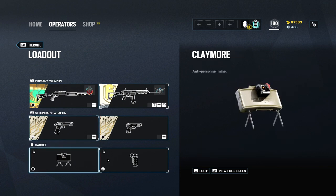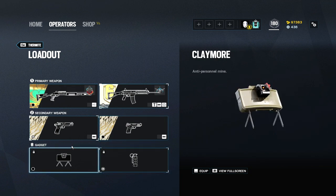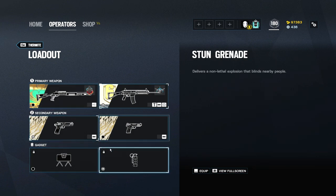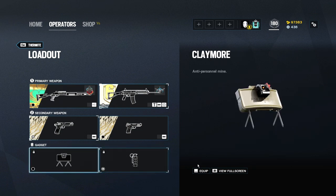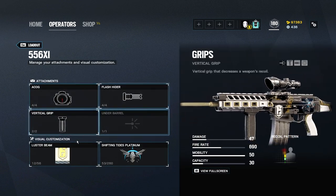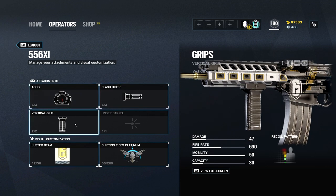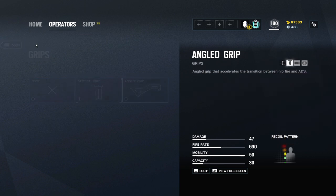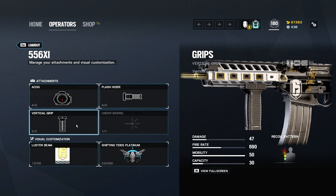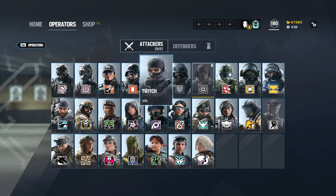Thermite has an extremely good loadout and weapons — a good pistol, claymore or stun grenade, which is super good for a support player. The claymore can catch people off guard for flank watch, and stun grenades are good for burning ADS or Thatchers and grenades. I recommend communicating with your team about which one you need most. If you're solo queuing, run stun grenades. Thermite's L85 — same as Sledge's we saw earlier — vertical grip, ACOG, and flash hider are super good. Angle grip is probably just as good as vertical; it's personal preference.